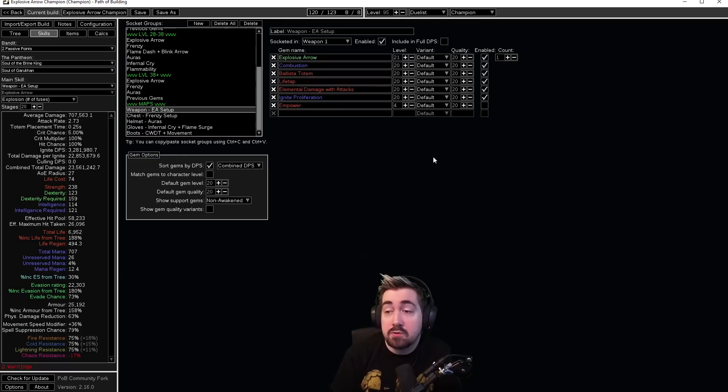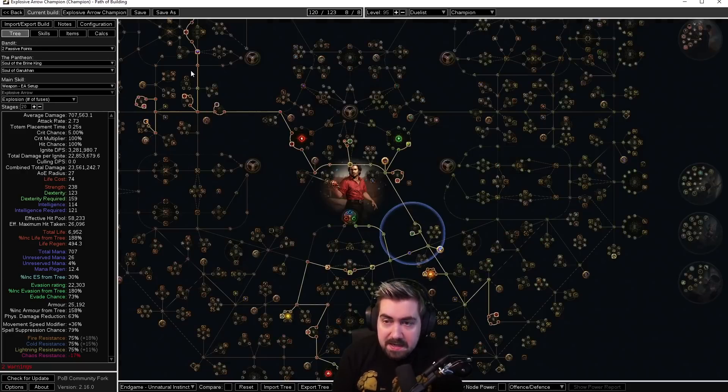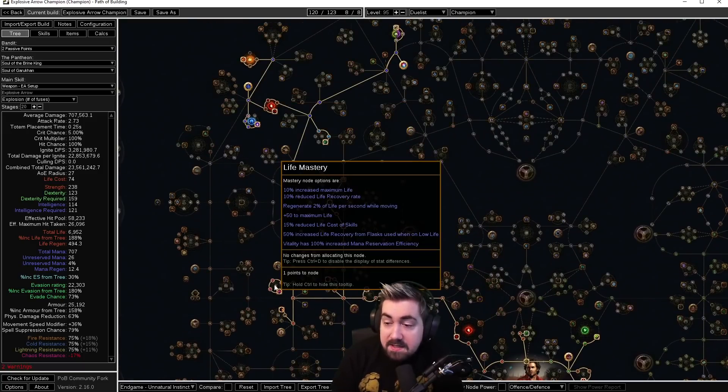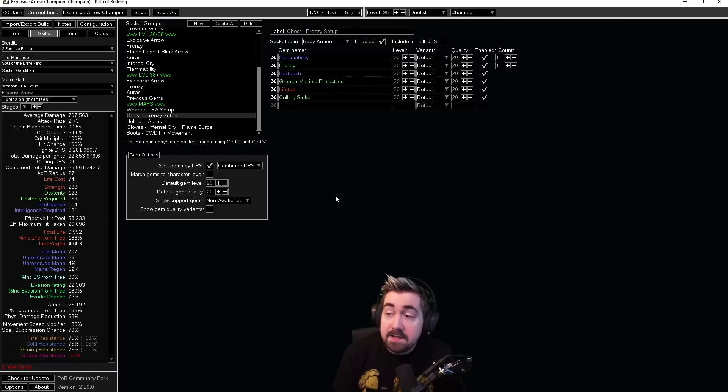Generally once we get to around maps, it becomes easy to switch to Lifetap. I usually avoid switching until I'm in maps, because early on when your character is very low level and you don't have much percentage life regen, no boot enchant, and not many nodes, I will switch to Lifetap around maps. Early on I put on a Life Mastery — the second one listed here, 'Regenerate life while moving.' I won't normally keep that end game because there's no need — I end up with 500 to 1000 life regen — but early on that can really really help.